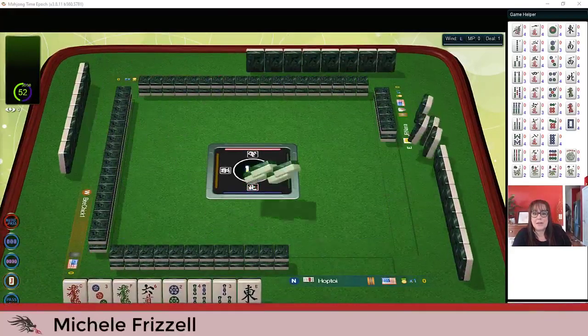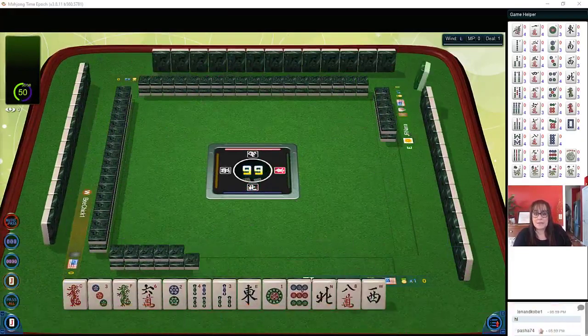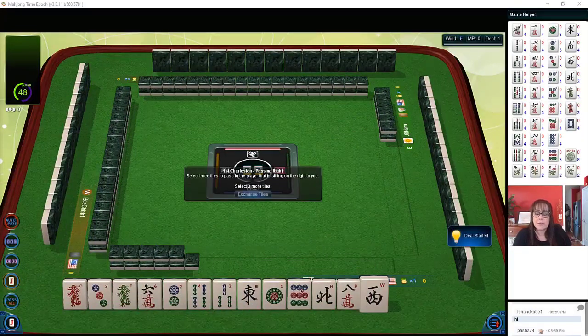We just launched into a game at Mahjong Time. In this strategy theory session, we're going to be playing American Mahjong using the National Mahjong League card. If you have not tried playing at Mahjong Time yet, look for my email in the video description below. I can send you information about their VIP trial. I think this is the best place to play online in my humble opinion. I am an affiliate by choice because I think it's the best place to play online. If you haven't tried it yet, I encourage you to give it a try.